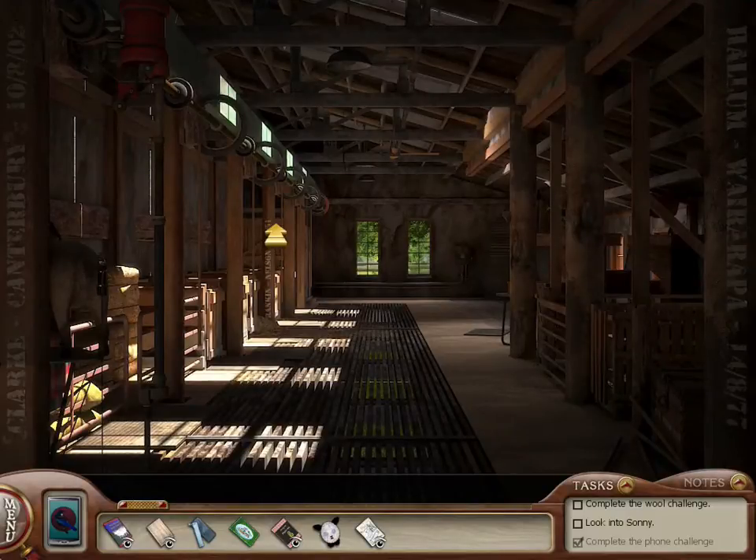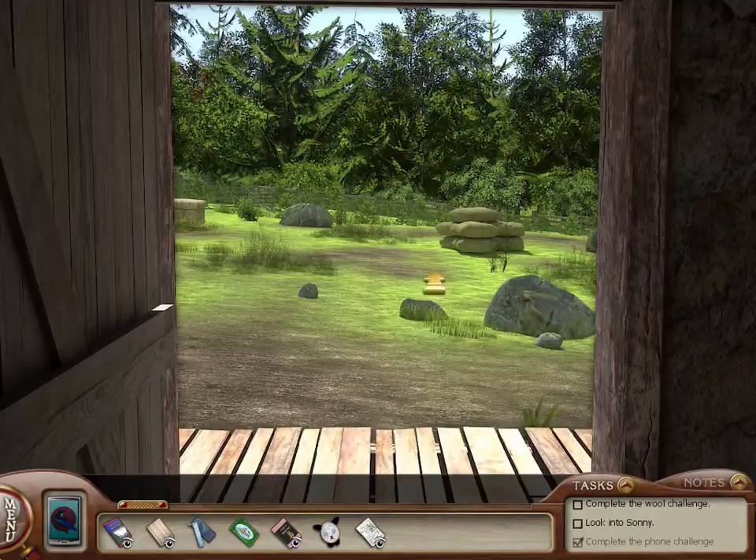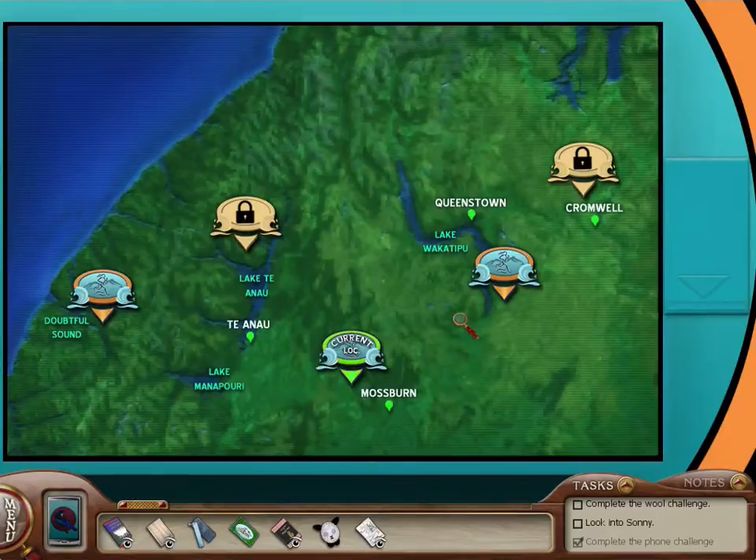Welcome back! I feel like I need to step into the confession booth here, because I've got a confession to make. I kinda peaked a little bit at the strategy guide for this game — not to find a solution for a puzzle or anything, but just to clarify where we've been and what's been going on as far as the challenges are concerned. My theory about Stage 1 being completed when you cross the bridge was actually correct. That will always happen no matter what, so that is good to know.